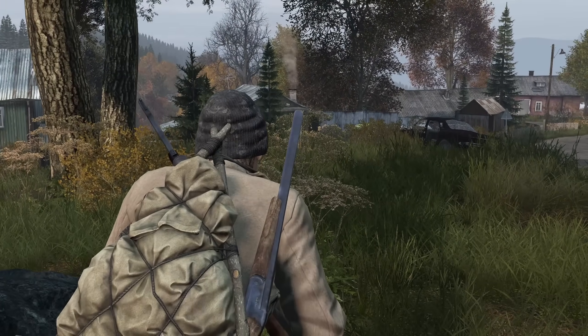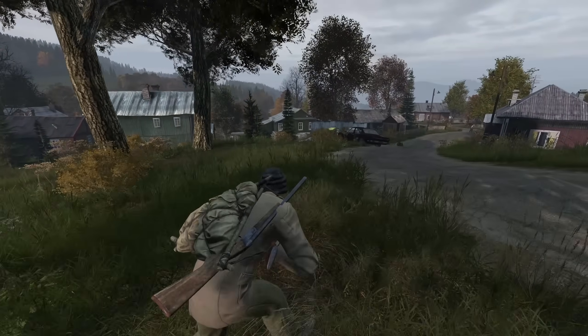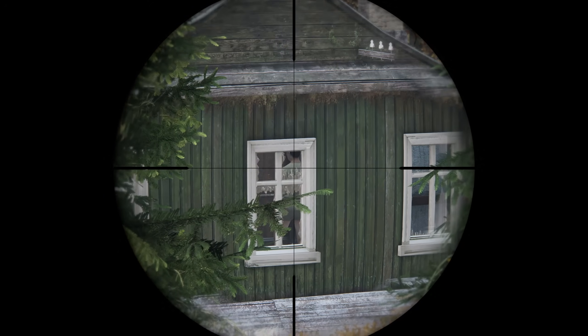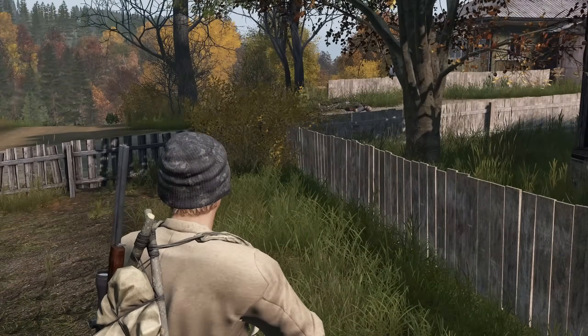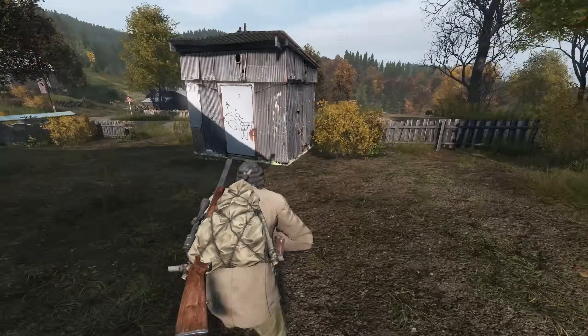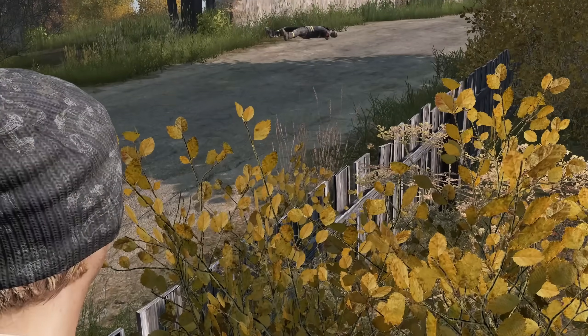Ash in a fireplace means players have likely used it since the last server reset. A still-smoking fireplace coming from a chimney in town is a safe bet that players are still inside — try to get an angle that lets you view the inside of the building through a window. More obvious signs are zombie aggro not directed at you, and dead zombies in town, because dead zombies typically despawn in about 5 minutes.